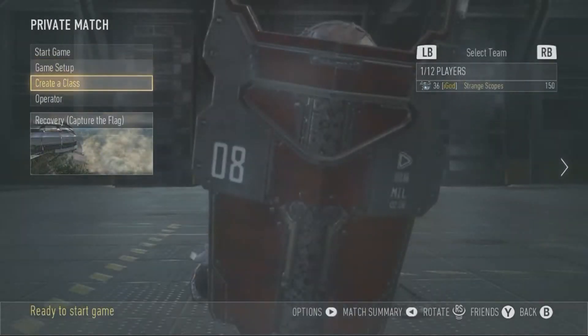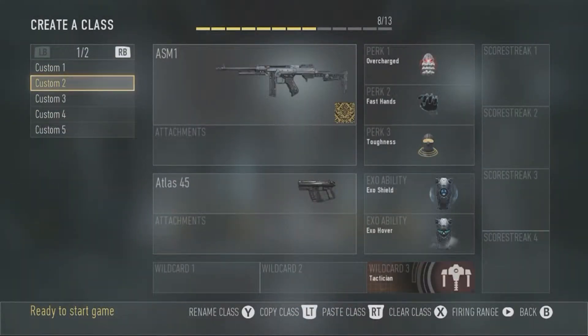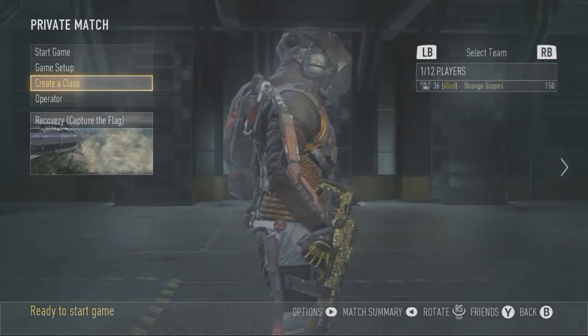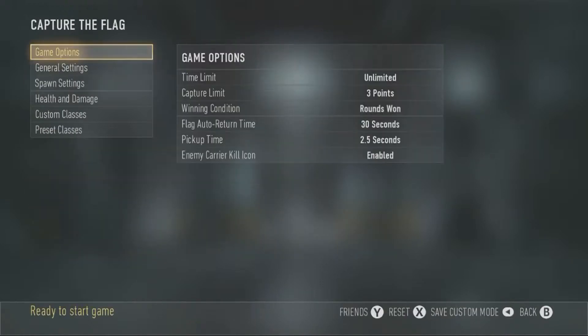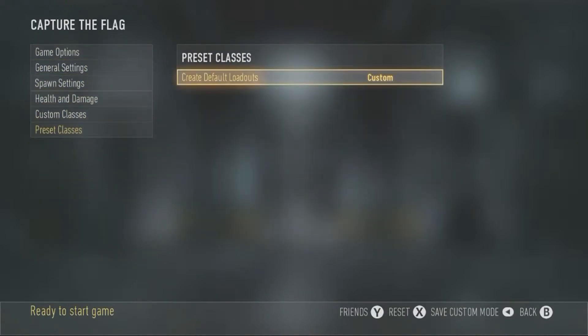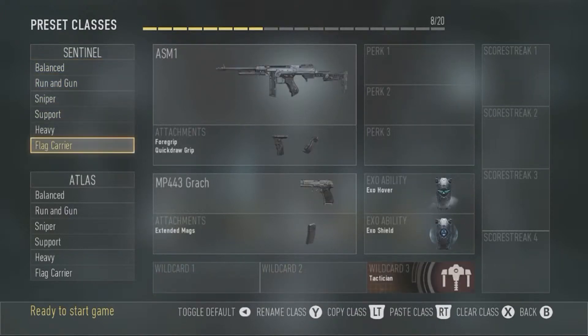Before this all starts, you should go to Create a Class, and then any class you want, just copy this class. So pause the video right now and just copy this class onto whatever you have. Then go to Game Setup, Options, Preset Classes, Create Default Loadouts. What you want to do is come down to Flag Carrier and create this class. So pause the video right now and do that.